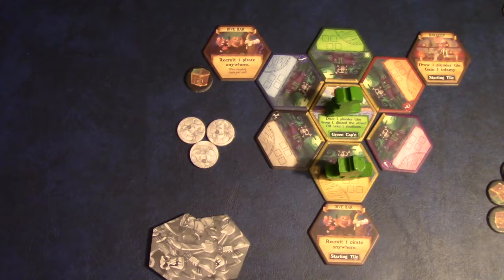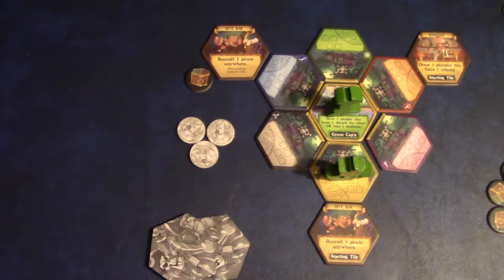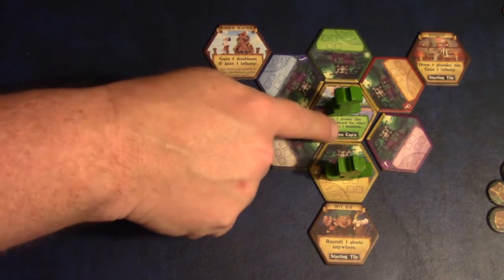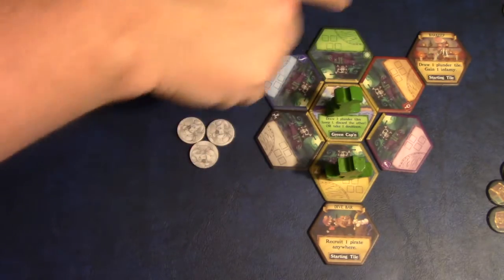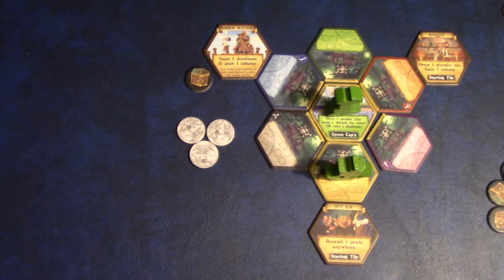We're set up for a two-player game, but we're going to focus on the green player's board. The object of the game is to have the most infamy at the end. To gain infamy, you can do that through some of the plunder tiles — by collecting treasures, collecting doubloons, and recruiting pirates. There's a lot of infamy points you can get both during and at the end of the game. The board is divided into a few sections: you have your center hex tile, your port hexes, and the plunder tiles attached to the various ports.